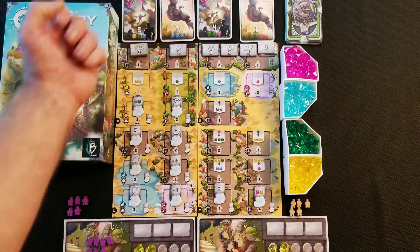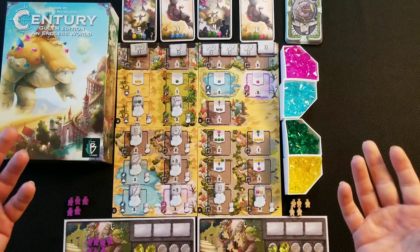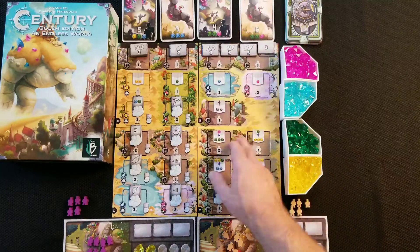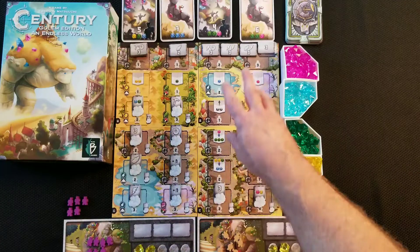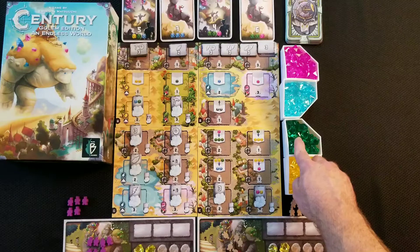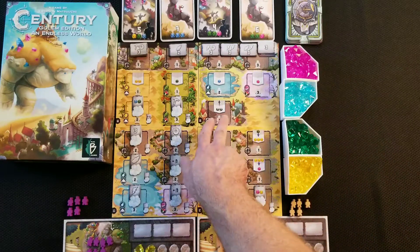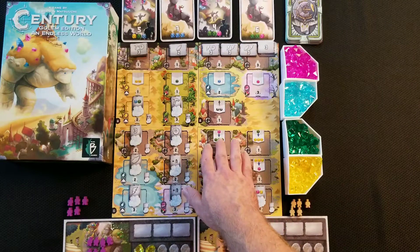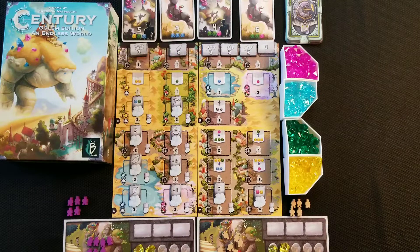You start with yellow stones, but you can convert them. Some spots let you simply gain a stone: two workers gives you a blue stone, three workers gives you a magenta, one worker gives you one green, one worker gives you two yellow. You can also convert — gray symbols mean any color can move up one level: yellow to green, green to blue, blue to magenta. You can convert two crystals up one level each. You can also exchange downward, for example one magenta for three green, one green for three yellow, two yellow and a green for two blue, or three yellow for one magenta.